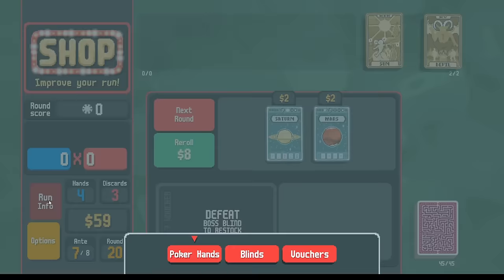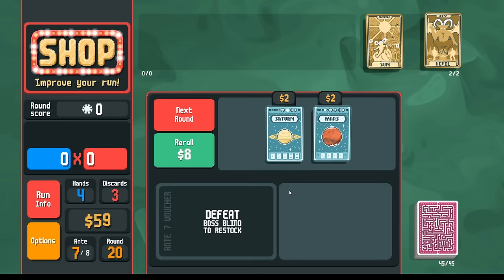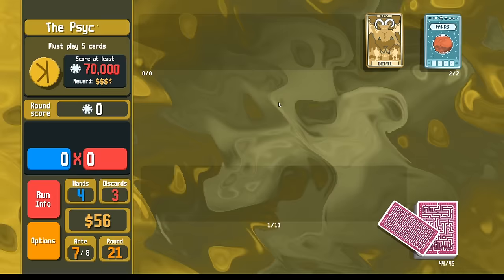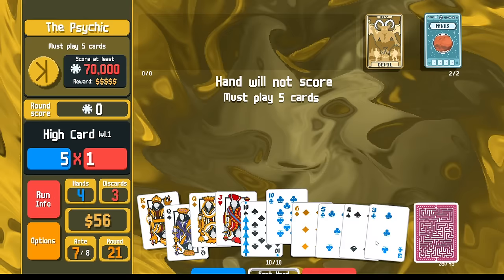Now we've got a ton of money for rerolling. Devil — sure, it'll pay for itself maybe. We'll know. Saturn — I think we don't need Saturns anymore. Maybe what we could do is play one glass card and play a regular straight, and save the rest of our money for interest. Pick up a Mars card.